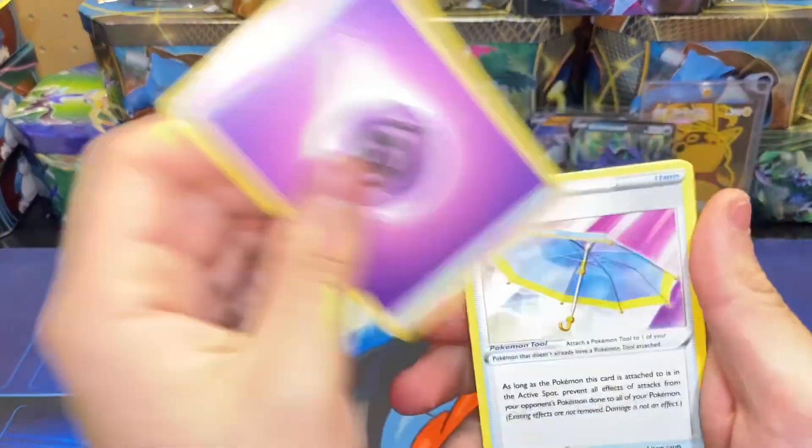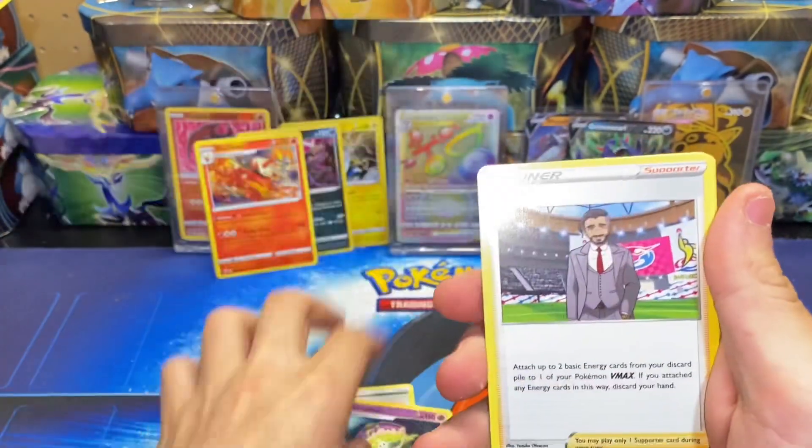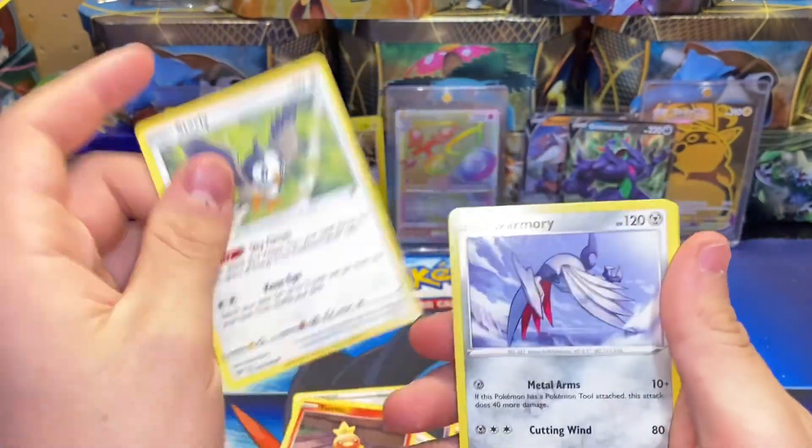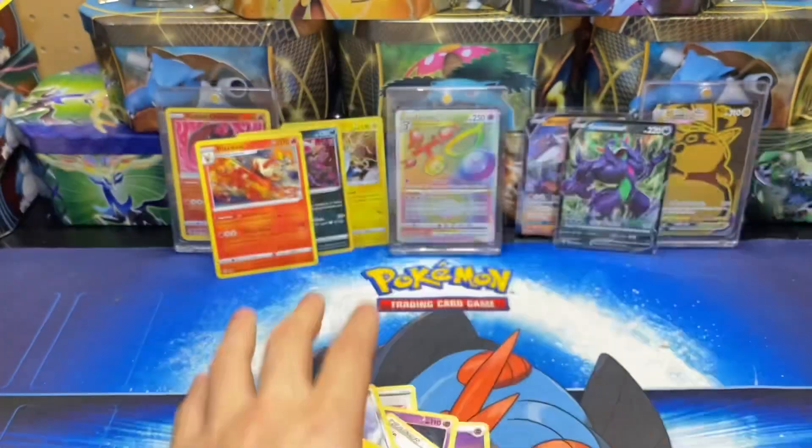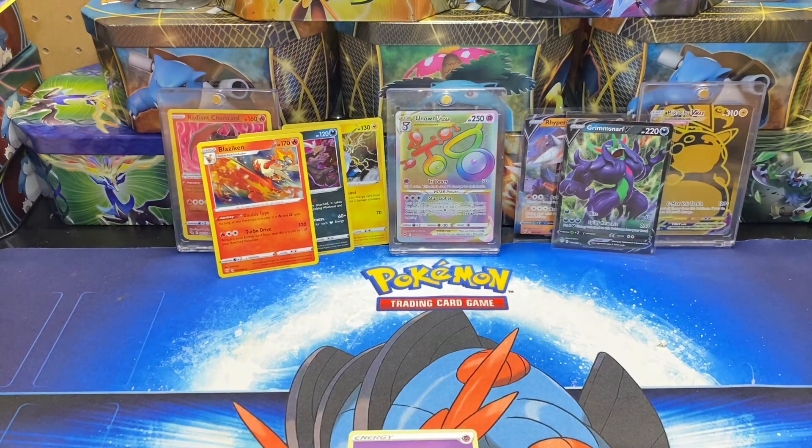Four to the front. We have a Psychic Energy, Big Parasol, Shedinja, Rose, Torchic, Starly, Skarmory, Pansage, Electric, Spinarak for the reverse, and an Escavalier non-holo rare.